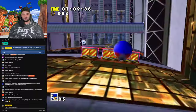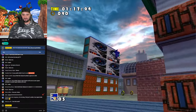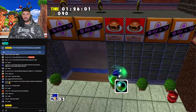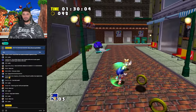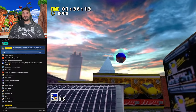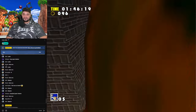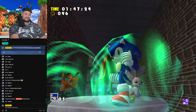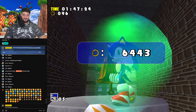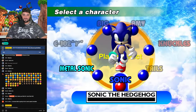Do you prefer SADX or SA1? SA1 is the go, call it what you want. I see bad nicks — get me away from those! I just fell, this is not good. Oh god, the camera! If a car hits me, by the way, it counts too. Now that is what makes it a challenge! That was close — pretty crazy.